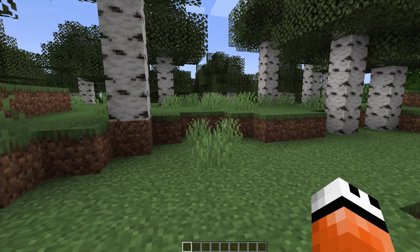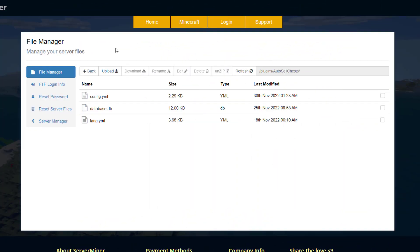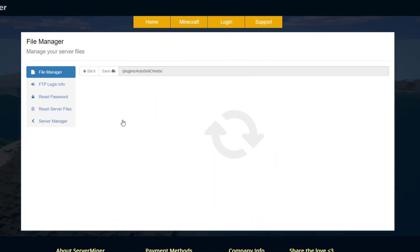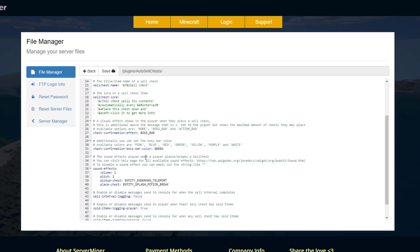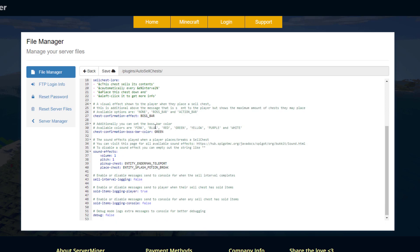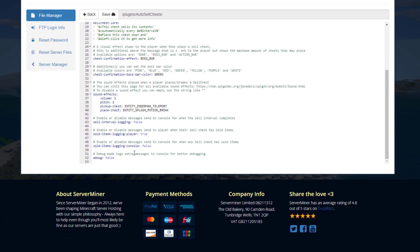Let's head over to the config file. Here we are in the SM plugin control panel and as you can see there is a language file, which is just stuff that pops up in chat — you don't need to edit that. Then there is the config.yml where you can set the max amount of player cell chests, the auto sell interval in minutes or seconds, and the chest configuration effects using a boss bar that is green, plus some sound effects.